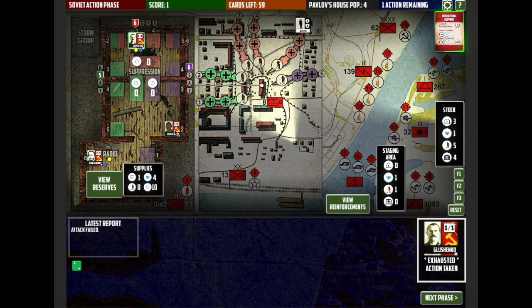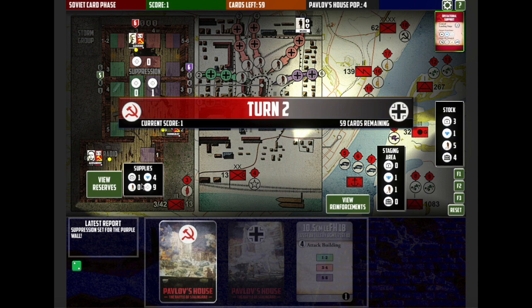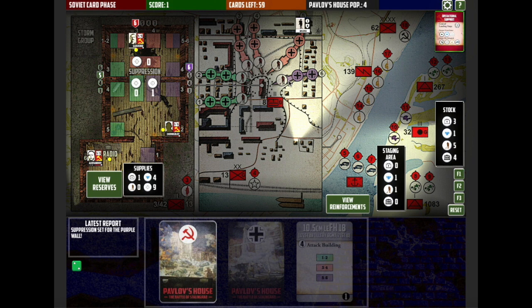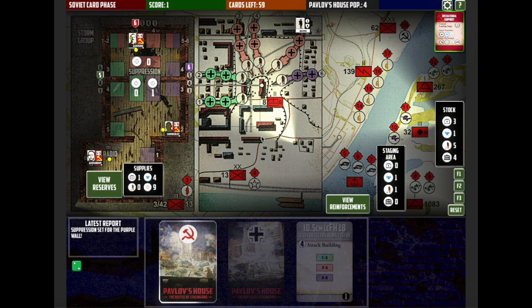This soldier can only suppress because there aren't any units in the purple track to attack. I'll suppress — that's taken one suppression token out of supplies and placed it on the purple suppression counter. If we get any Wehrmacht units attacking down this road now, we'll have an option to use that suppression to try and suppress them. So those are the four phases: the card phase, the Wehrmacht card phase, the movement phase, and the action phase. We're back around to turn number two.